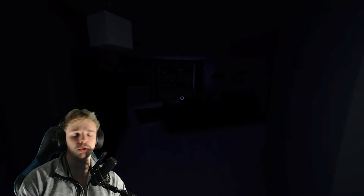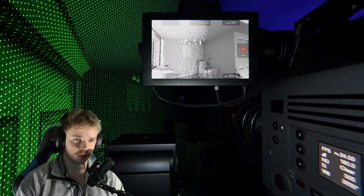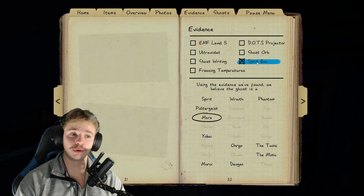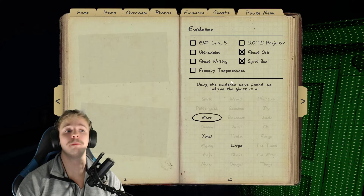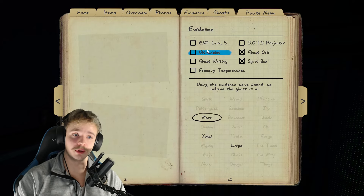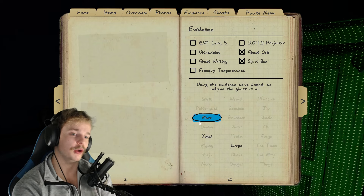Let's go turn the breaker on again — we want light and a functioning breaker. You see here — that is a ghost orb! The little floating thing floating by. That is a ghost orb. So we now have spirit box and ghost orbs. We've already got it partially ruled in. Now, when you've got more evidence than ghosts available — there are seven evidence types in total, and we have five identified — you use the journal to narrow down.